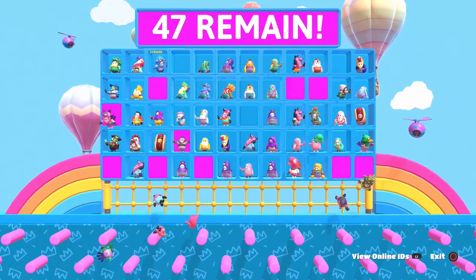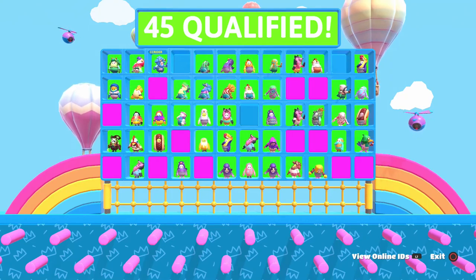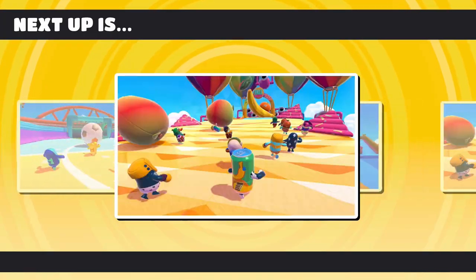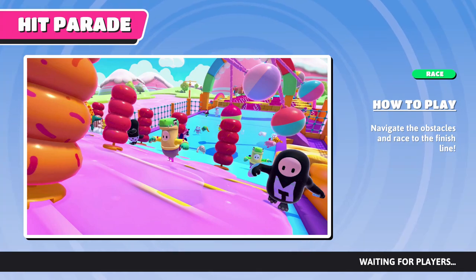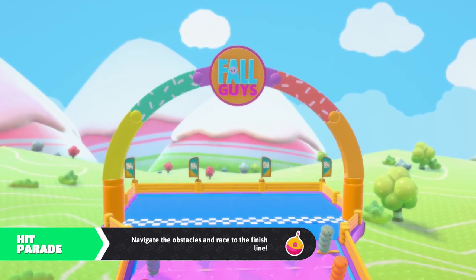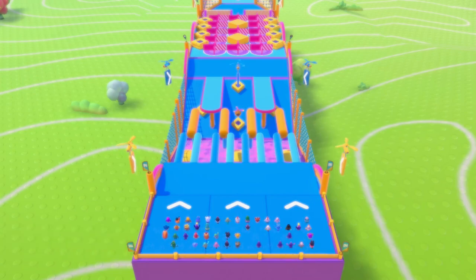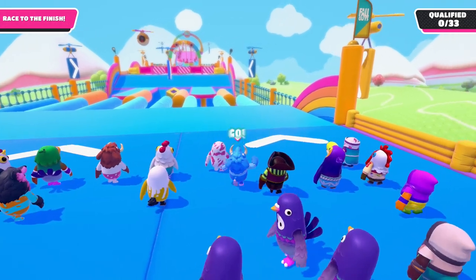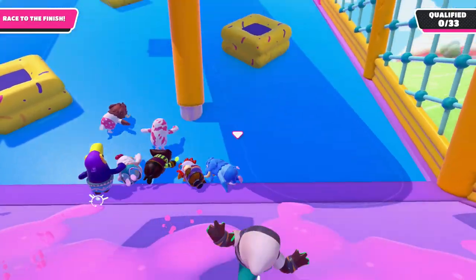We go from 57 — it should just be down to 42 like normal. 45 actually — was there a larger group of qualifiers? I guess it maybe changes from time to time. Either way, let's keep going. Next up hopefully something I can survive — Hit Parade, okay we can do Hit Parade. I think we're in the second row. Let's try to get ahead as much as we can and try not to fall off the little poles.